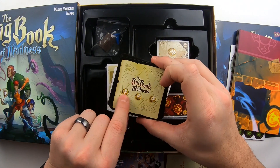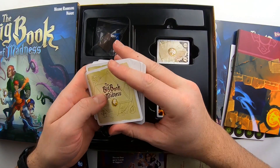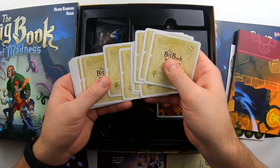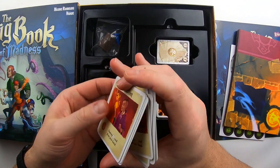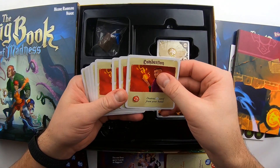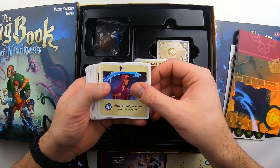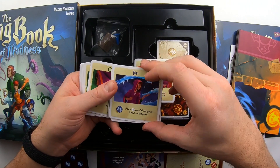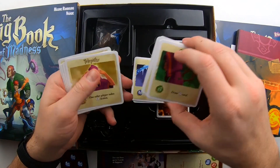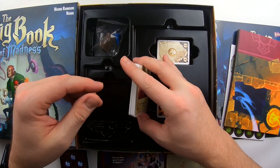These cards are more specific to the actual elements, lined in black with element symbols. Then there are others lined in white that still have element symbols — earth, water, and fire. Going through those quickly: combustion, ice, growth, and telepathy. So those are the square cards, individualized by the different elements.